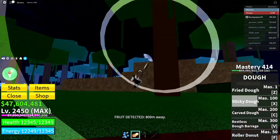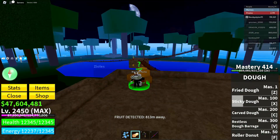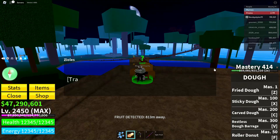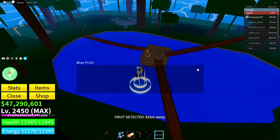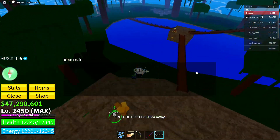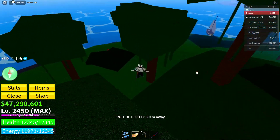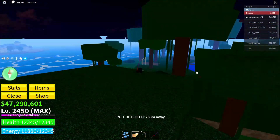After defeating the Monkey King, go over to the Blox Fruit Gacha guy, click on him, and get yourself a fruit. I got the worst fruit — drop it. Basically just get yourself a fruit; you can store it if you want.